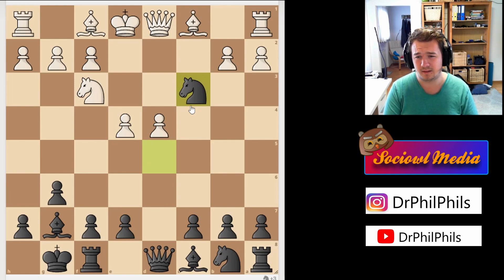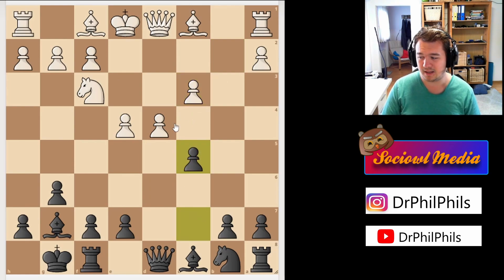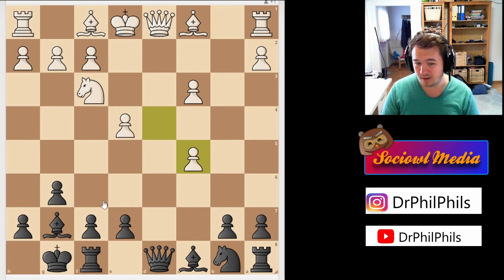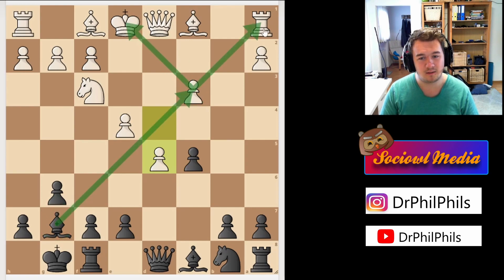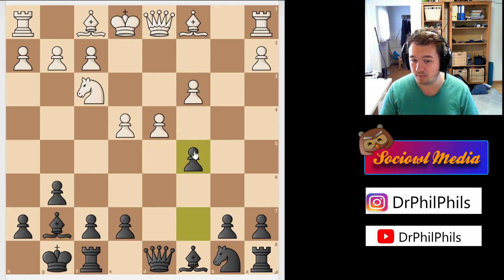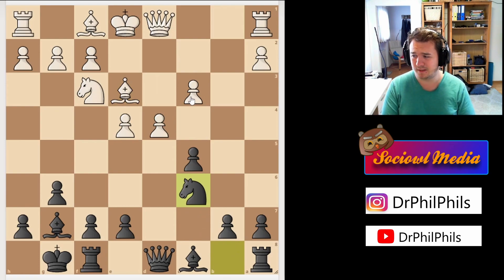After b takes c3, nothing is lost for white but I've got a comfortable position and according to the engine I'm better. Then c5, striking in the center — this is one of the main ideas of the Grünfeld Indian and why I like this opening. If you take here as white, you have this nice bishop which forks the king and is completely winning, and you can't advance the pawn either because of the same tactic. The pawn can only be defended, and my opponent played bishop e3 to defend it again, now solidified with four defenders.